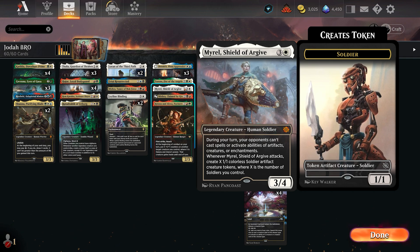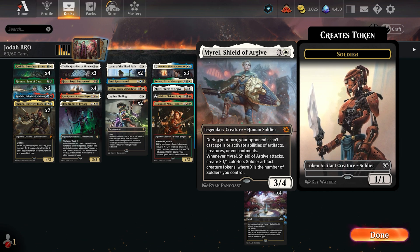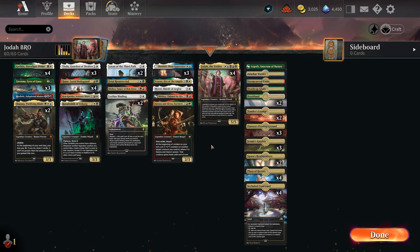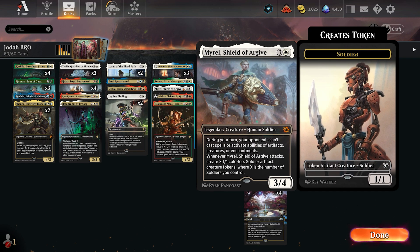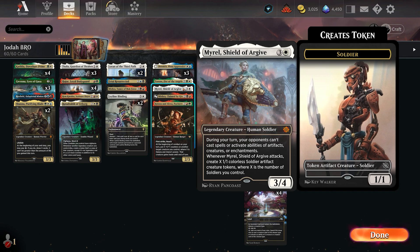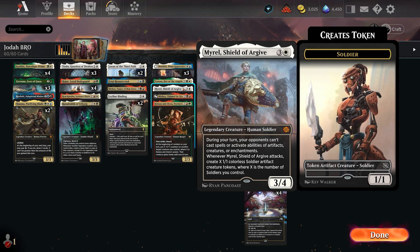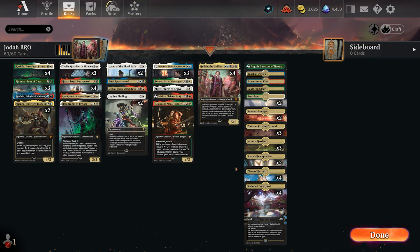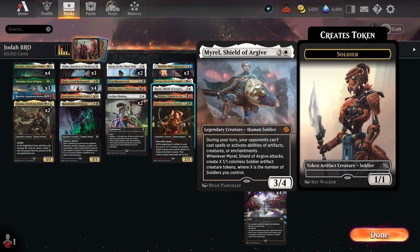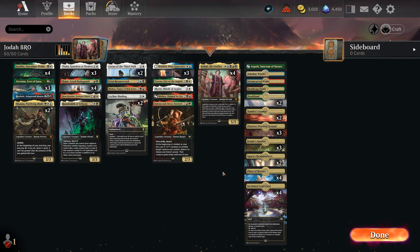Next card is Myral, Shield of Argive - legendary creature, human soldier out of Brothers' War. Love this card. During your turn, your opponents can't cast spells or activate abilities of artifacts, creatures, or enchantments, meaning if you have Myral on the field it's your turn, you can attack in freely and not worry about Wandering Emperor coming in or removal on your turn. Whenever Myral attacks, create X 1-1 colorless soldier artifact creature tokens, where X is the number of soldiers you control. We have quite a few soldiers including Thalia, and Torrens also makes soldiers, so Myral can really start taking over. You can then use Katilda to tap and put a plus one on everything, buffing them up.